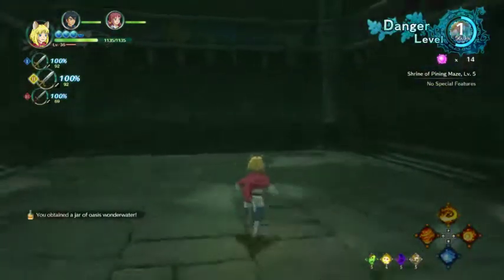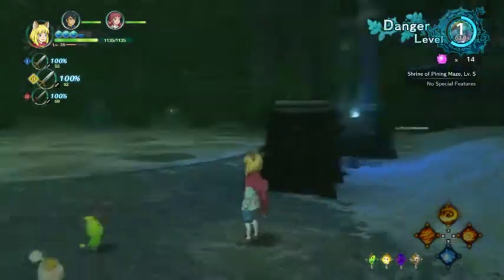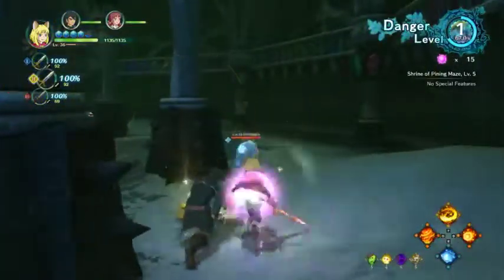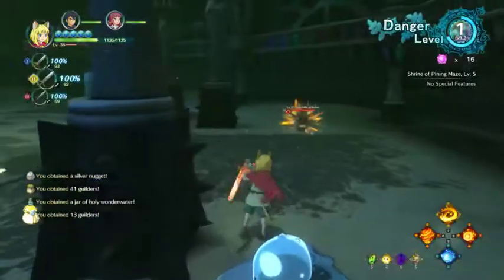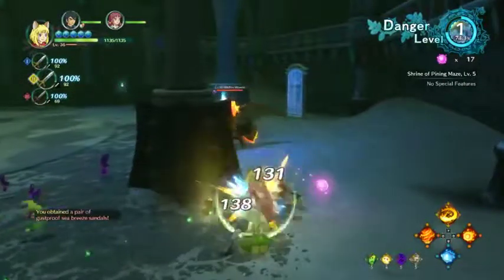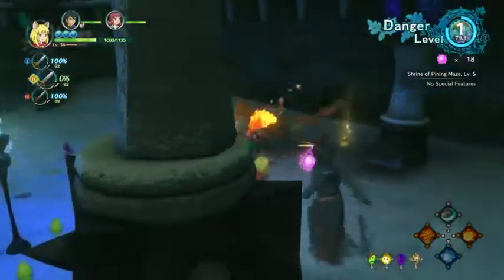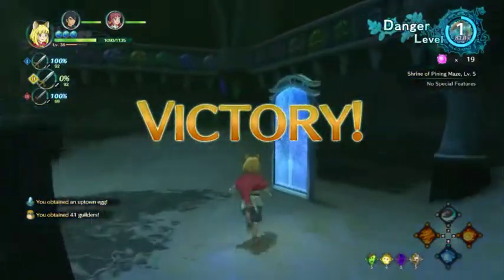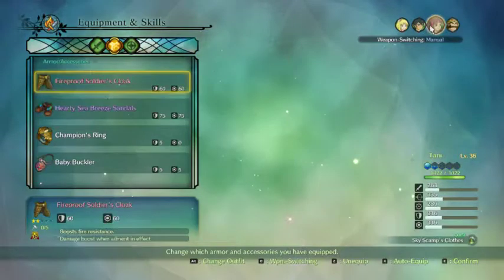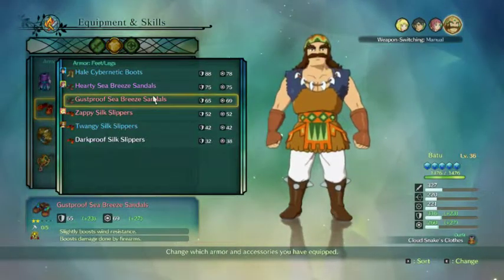It feels fast to jump down the stairs, because kind of like in the first game, it looks like Evan has a different animation for going down steps. There are monsters there. Oh, there's nothing there. Uh-oh. What's that? Dustproof Seabreeze Sandals — I'll check that after this battle. Oh, there's the exit. Dang, you're a bit different. Oh, I used the wrong spell, but it worked anyway.